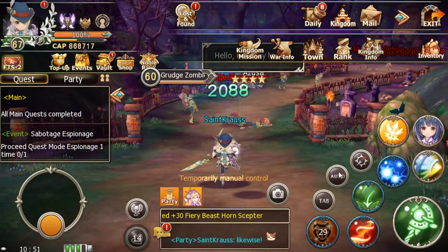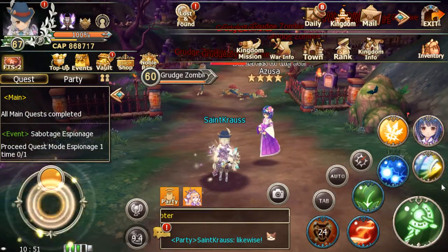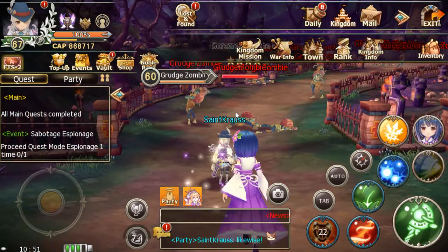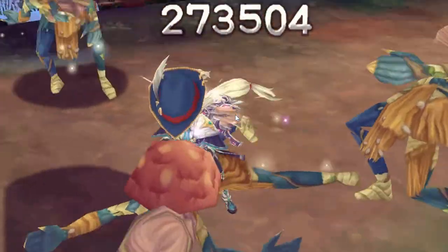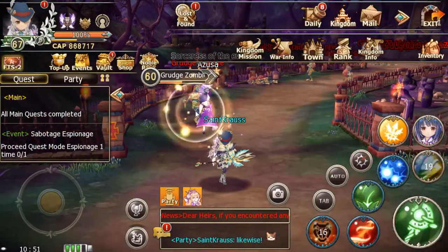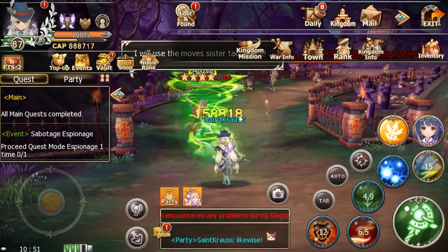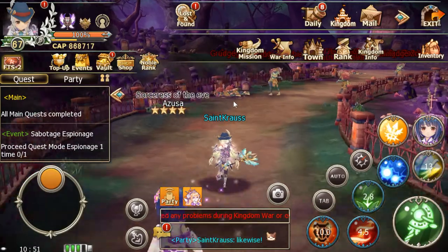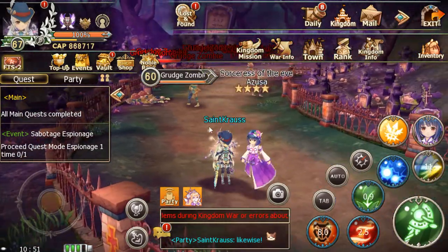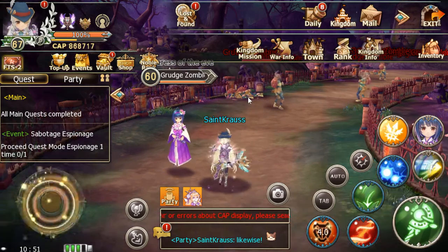There are two things you have to be aware of. One is that you need to output enough DPS to take out mobs quickly, because these mobs are going to kill you — they hurt really bad and can one-hit you if you're not careful, especially when they're coming towards you as a group. As you can see, I'm going through the mobs like in my previous how-to video on defeating higher level content, picking them out one by one.